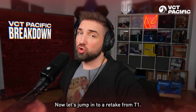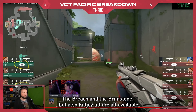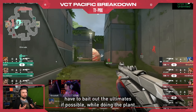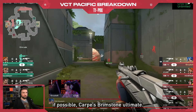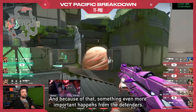Now let's jump into a retake from T1. As you can see right here, there are very powerful ults available — the Breach, the Brimstone, and also a Killjoy ult — all available for the defenders, and that's an easy retake. To avoid that, attackers have to bait out the ultimates if possible while doing the plant. Pay attention to the Breach now jumping towards the site — he's going to the default corner area to start planting to bait out Carpus's Brimstone ultimate. This won't happen, and because of that something even more important happens from the defenders.